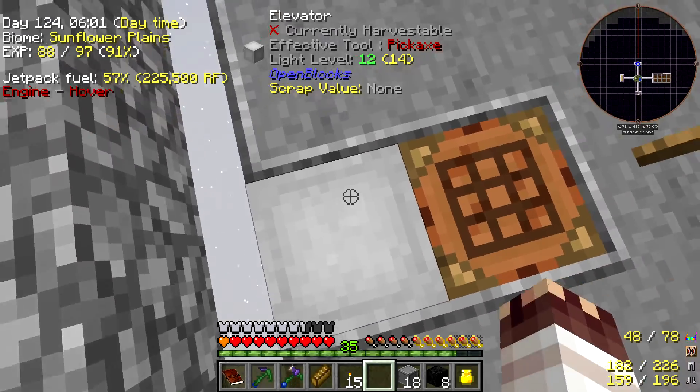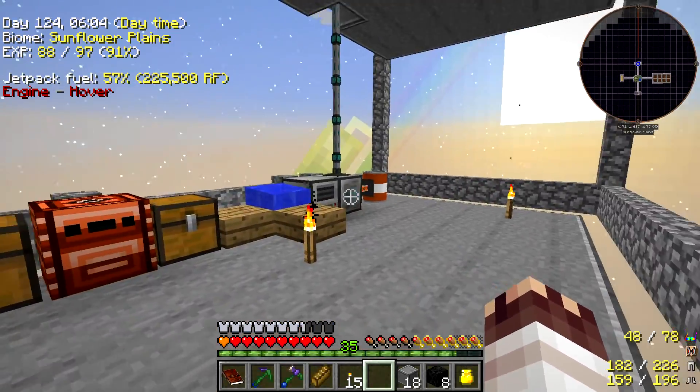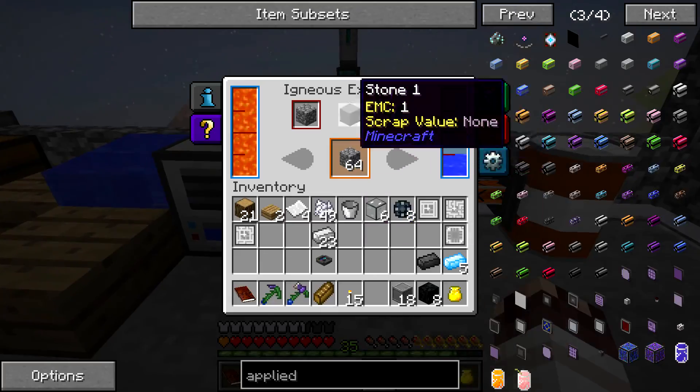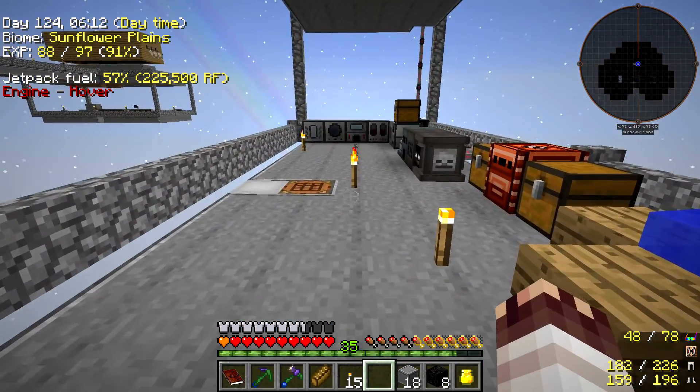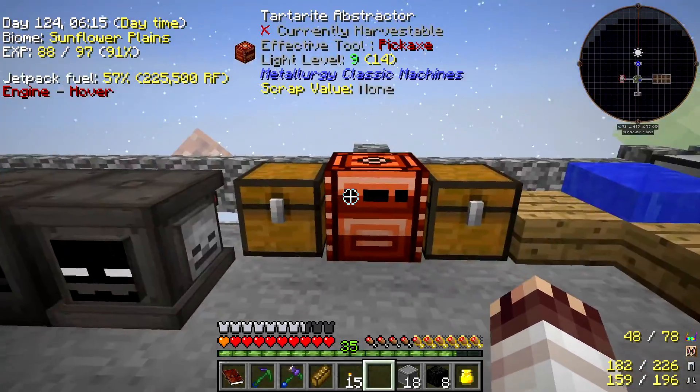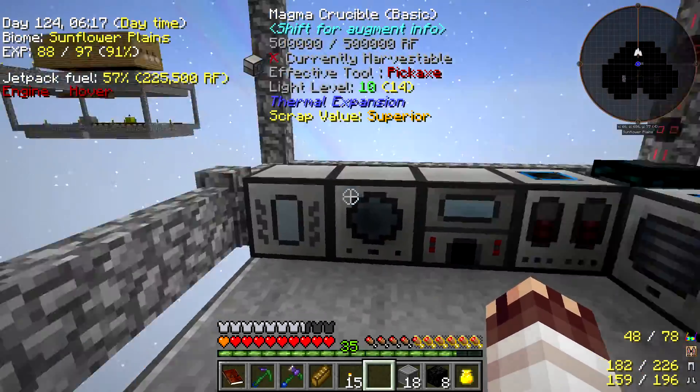I've got these elevator blocks which were nice and cheap, so I can't complain. In here we're making stone, cobblestone, and obsidian, and that gets sent straight up into the cupboards. I've moved our ores down here — all our machines are down here now.